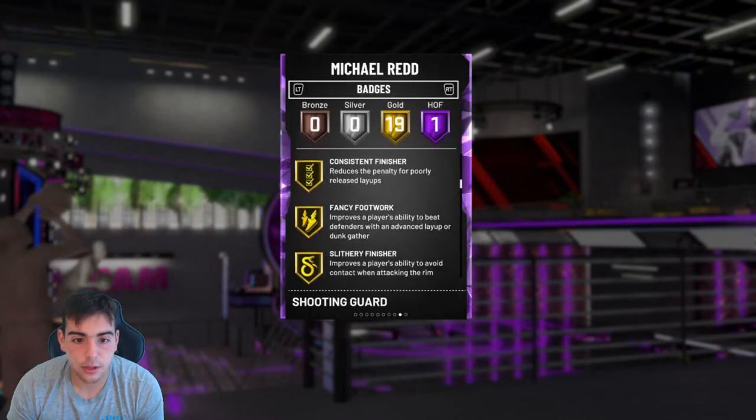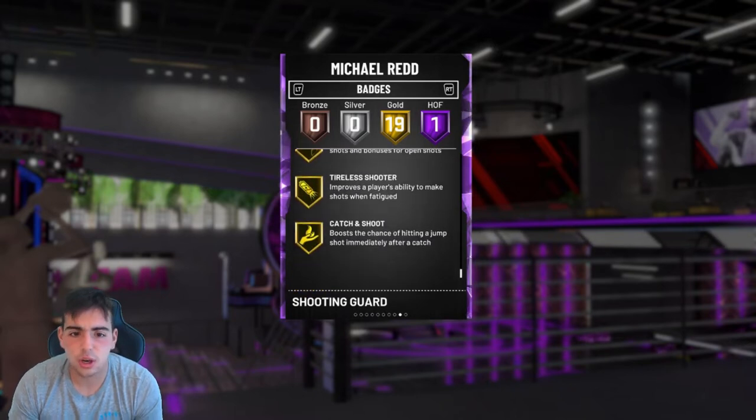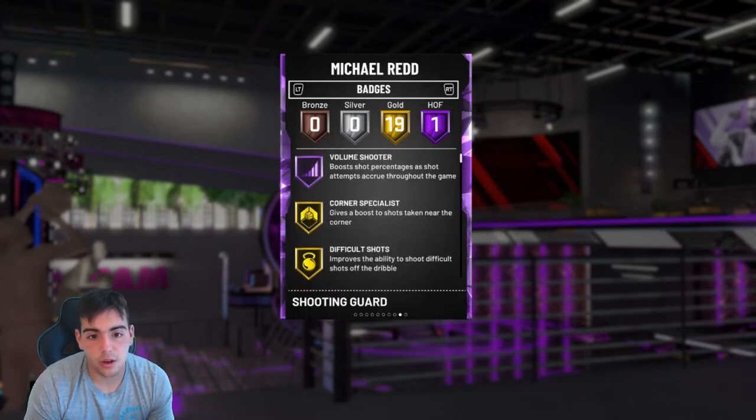He's got to have quick draw because he has a quick release. He's got dead eye. He doesn't have quick draw, but he has straight money and his jump shot's fast enough — he doesn't even need quick draw. I'm telling you right now that he's money. Highly recommend this card.